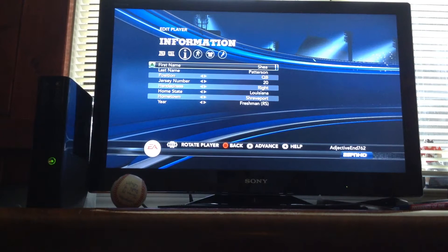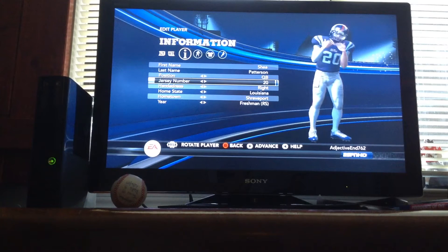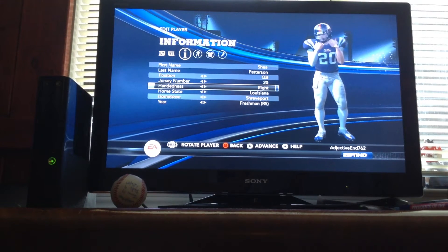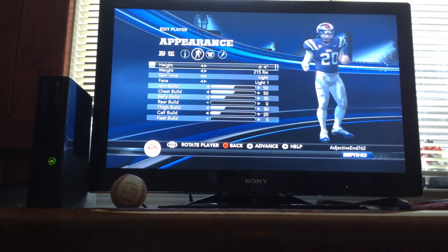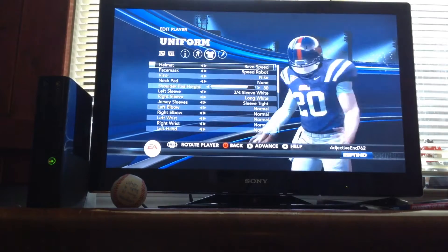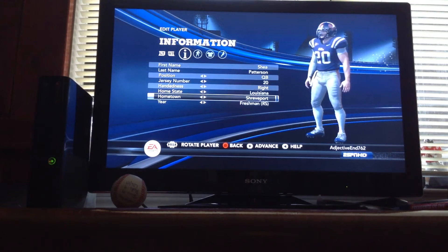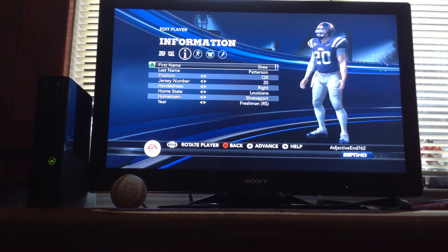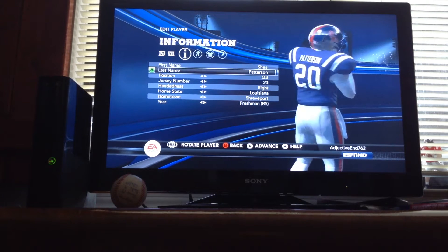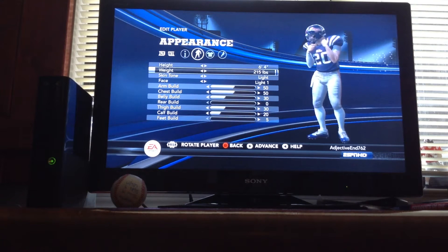I have him right here already. My name is Shea Patterson. I put him at number 20, right handed, redshirt freshman. He's at 6'4", 215 pounds. He's from Shreveport, Louisiana. And his first name is spelled S-H-E-A — kind of weird how to spell Shea. And then Patterson. I made him 6'4", 215 pounds.